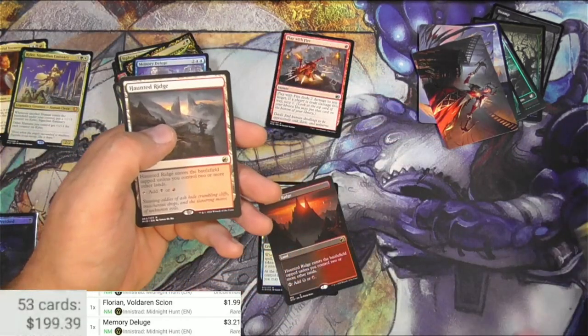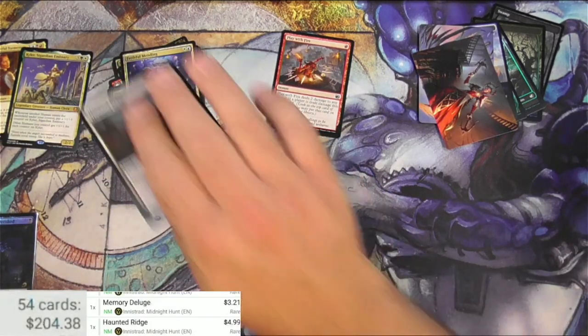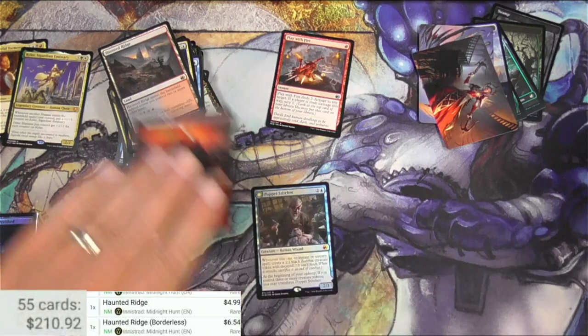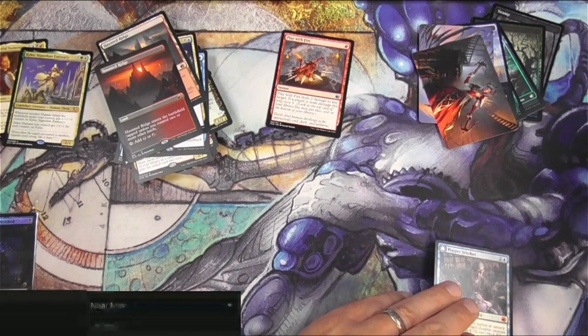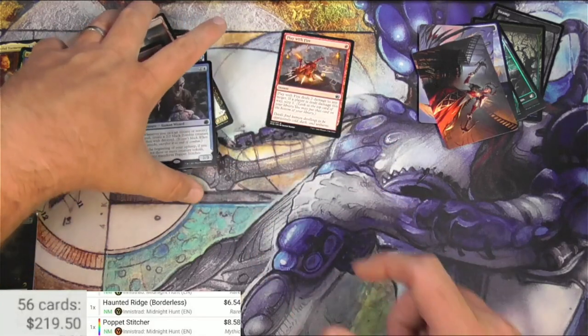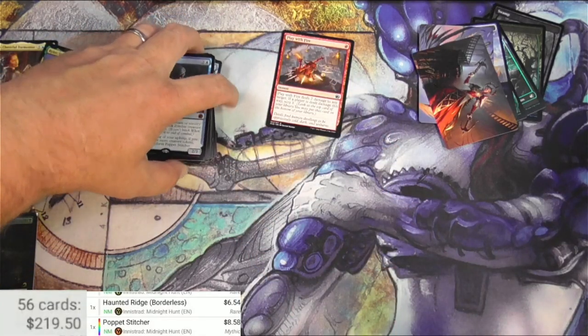Faithful Mending — had another one of those. A Haunted Ridge — $4.99. Borderless — six. And then the Foil Poppet Stitcher — $8.58. So all in all, $219.50 as of September 21st.